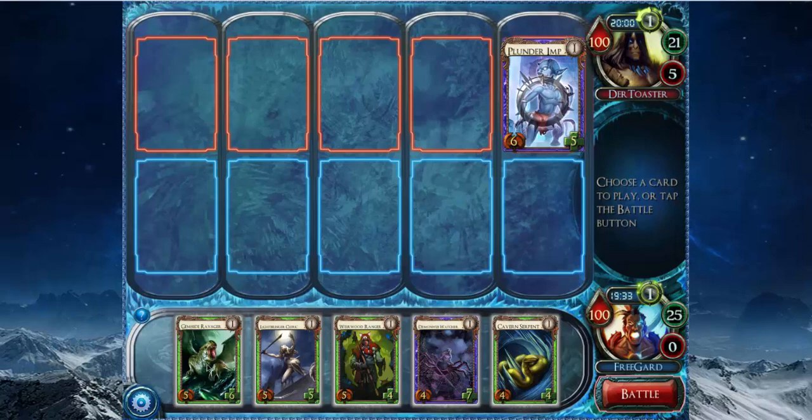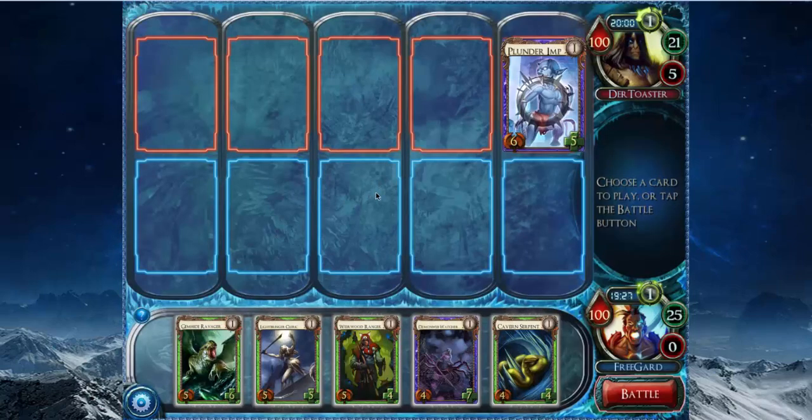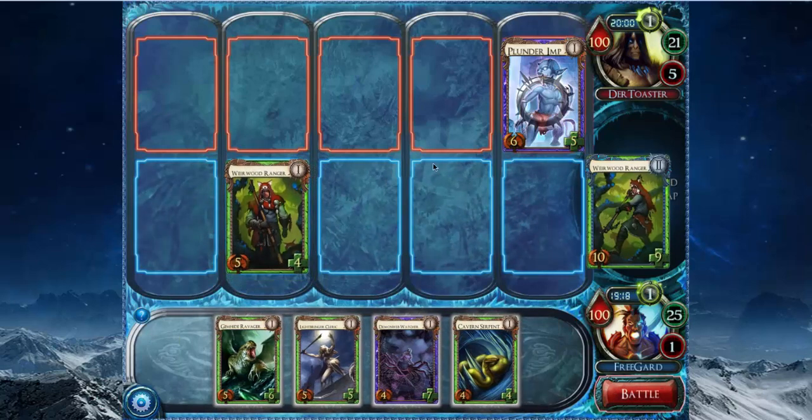Here we've got round two of the draft. My opponent's got a Darkheart Conjurer in his deck, so he's got a Dejan Infusion in here somewhere. He whiffed on Plunder Imp, which is good for me. I don't really have anything that can kill it and not die itself, so I'm going to play Weirwood Ranger to enable that next turn.